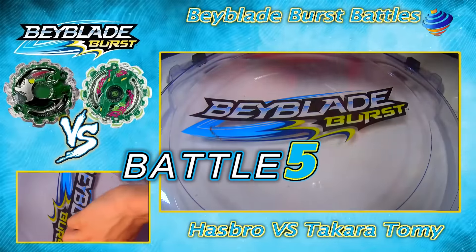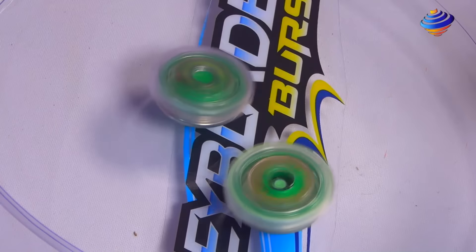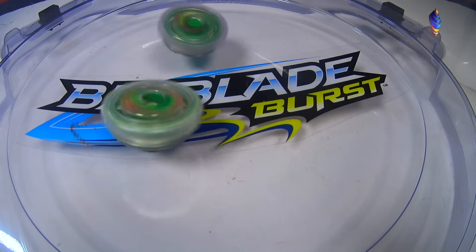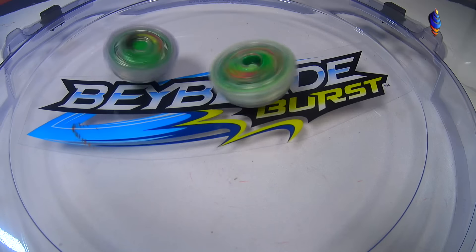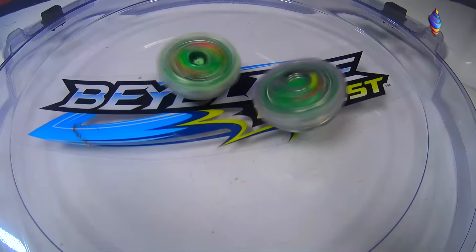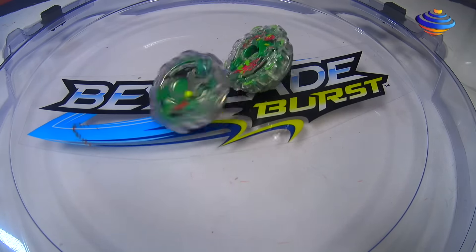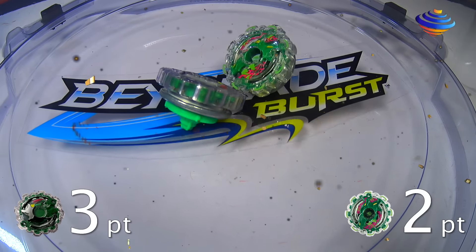Battle 5 — 3, 2, 1, go shoot! And 3, 2, 1, let it rip! So now let us see who will win — Hasbro or Takara-Tami. Both the Beys are clashing in the Bey Stadium. Will it be Hasbro? Will it be Takara-Tami? Because they're both tied right now, let's see who will break the tie. The Hasbro Bey is kind of here and there because they're both Stamina-type Beys, so they're not too crazy. Hasbro wins — score of 3-2!